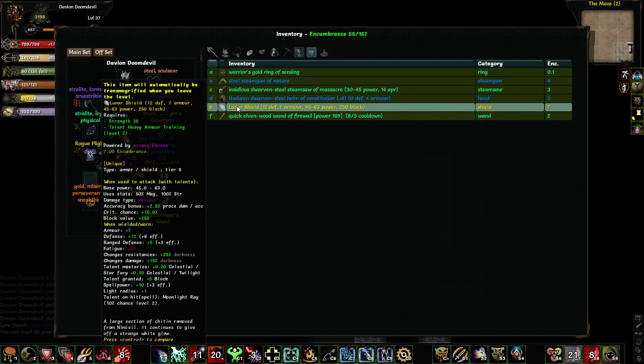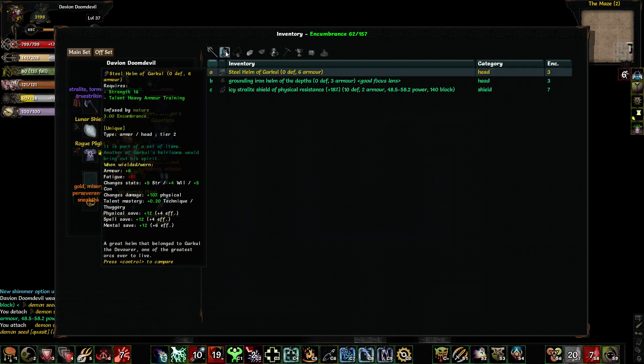The Lunar Shield — Tier 5 item. This gives me Masteries in Celestial Starfury and Celestial Twilight. So it's a good Norfolk weapon I guess. Talent on Hit Spell: Moonlight Ray. Light Radius. Gives me Block. I think that's a pretty awesome shield to use, so I'll put that on for now.